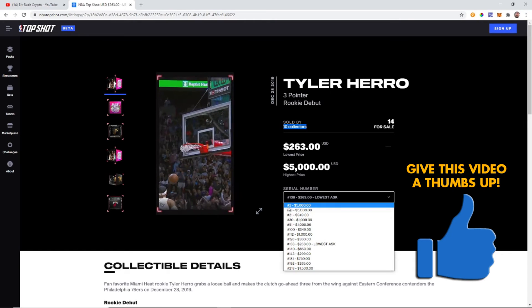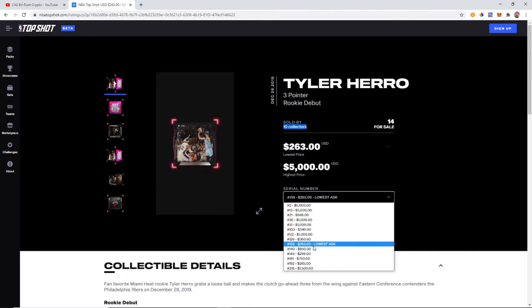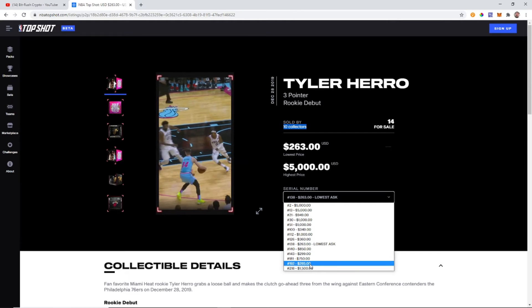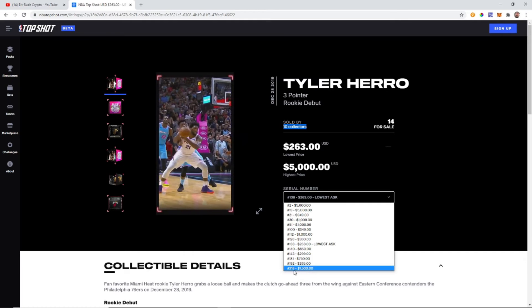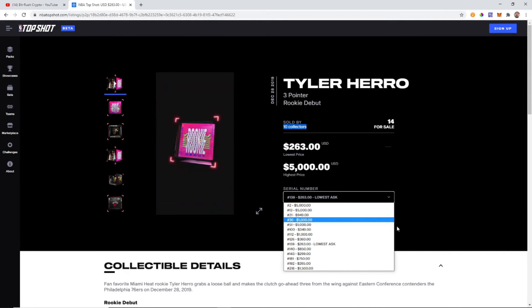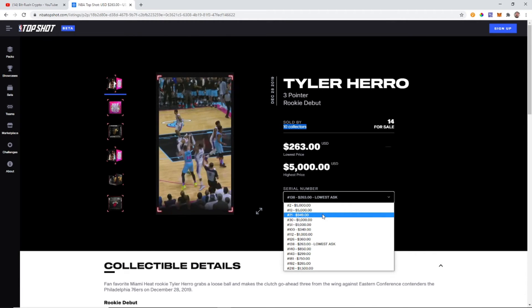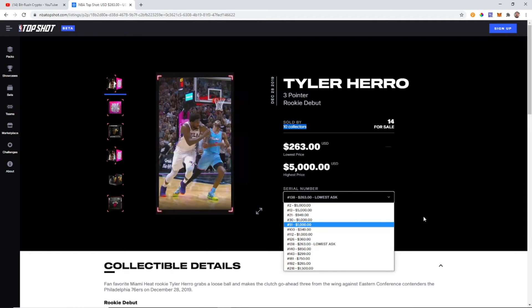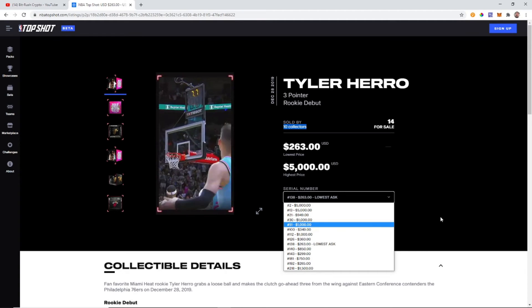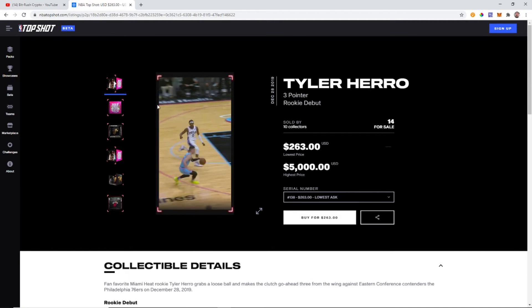If we click here we can see — like I was talking about before — the number two card is running at $5,000, number 13 is $5,000, you go up to 21 and it's only $900, and then 192 is $265, which actually seems really cheap. Number 218 wants $1,500, and then you have the lowest ask at $263. Something to keep in mind though: anyone can list the price for anything. If I get this card I could put it up for a million dollars. Collectors getting in early are putting ridiculous prices just to see what people will pay.